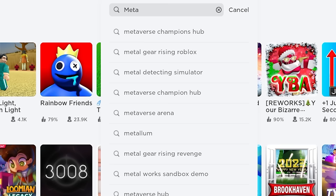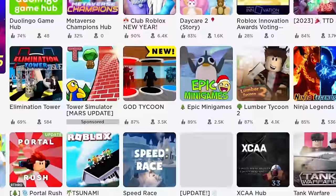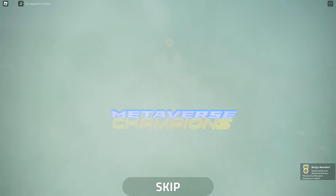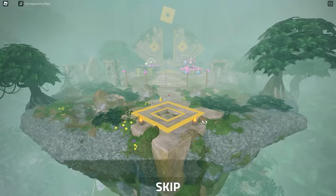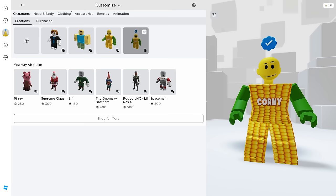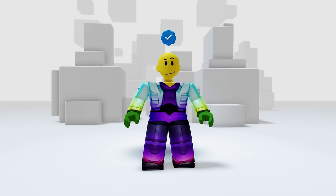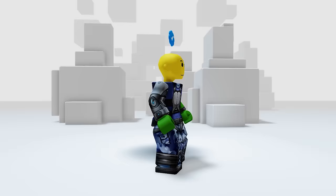Join this game called Metaverse Champions Hub. Once you join the game you're going to receive the badge for four free clothing sets right away — it's super easy. In your clothing then classic shirt and classic pants — they look so cool and the designs are awesome. If you're new to Roblox you're going to love these sets. Just like that you have eight items for your avatar.